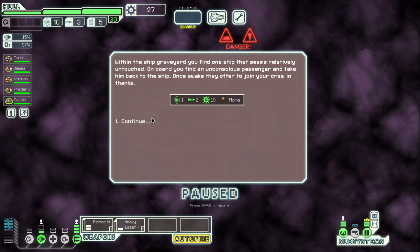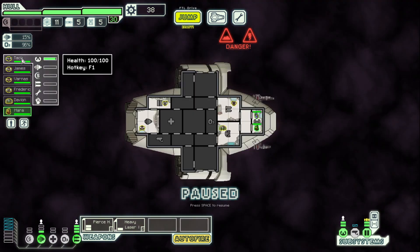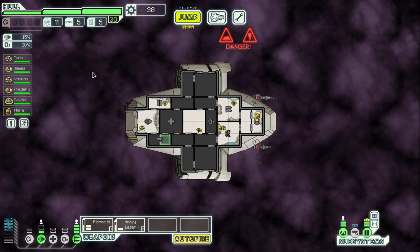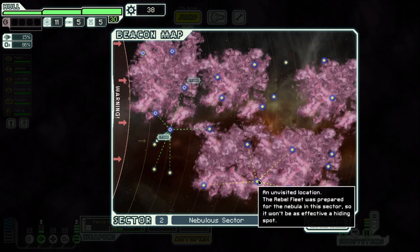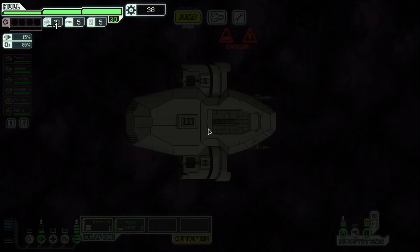Within the ship graveyard, you find one ship that seems relatively untouched. On board you find an unconscious passenger and take him back to the ship. Once awake, they offer to join your crew. We got Mara the slug! Even though TAC is getting quite a bit of XP, we're going to move him to sensors. Early on, having that pilot skill is not super duper useful — you don't take a ton of damage every fight. It's really just a flagship-type era that you need a really good pilot.